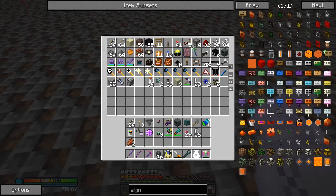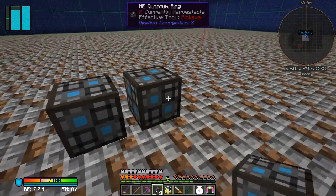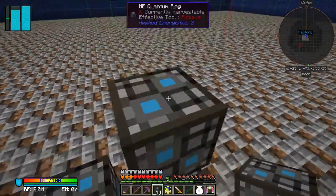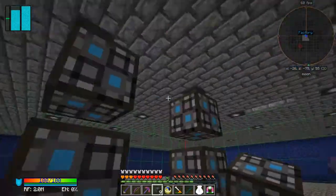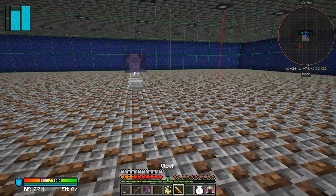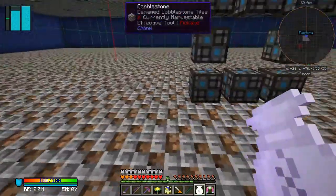I've got some quantum rings. I'm going to use a quantum ring and an energy acceptor for the time being. I'm going to use a sterling generator to power it, and we need some end-tech and the chest colored orange. So what I'm going to do is put — this is going to be the reception end of this. We need a chunk loader and I'm going to put the chunk loader on top of this.